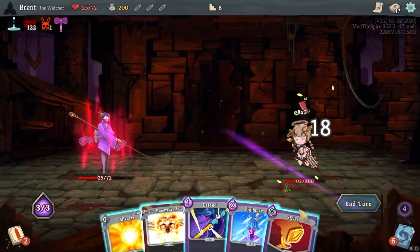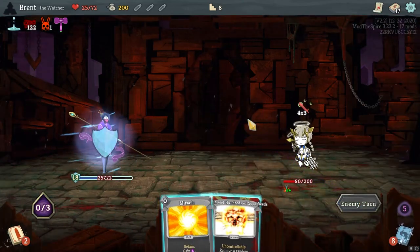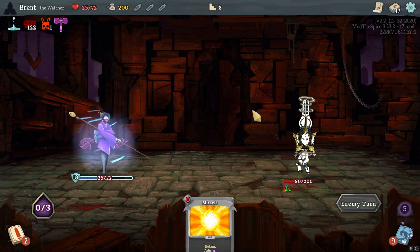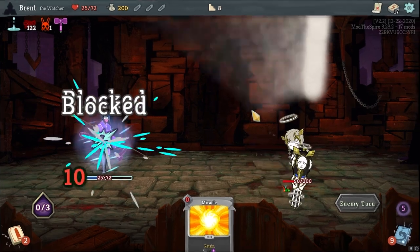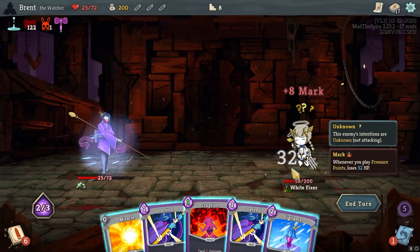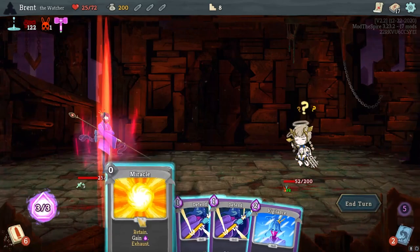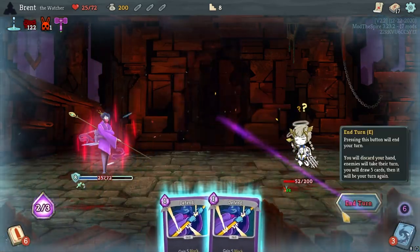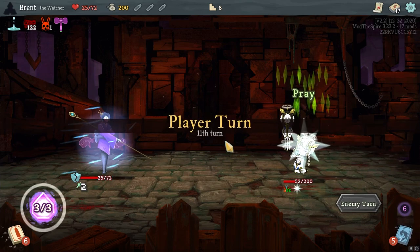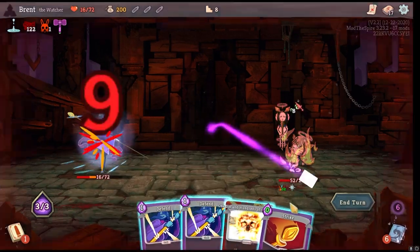Old lady. Vigilance. Defend. The best advantage I have going for me right now is as our deck gets smaller, mark just gets infinitely better because we just keep stacking it. It's just infinite — it's like super poison because it doubles every turn. Eruption. Miracle. Vigilance. Do it — a little bit more damage there. But I need to remove more defense to make this even more useful.